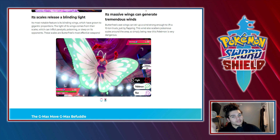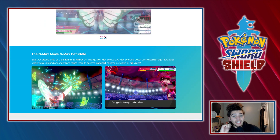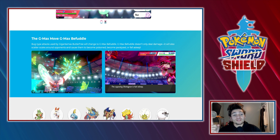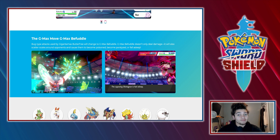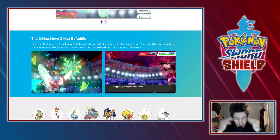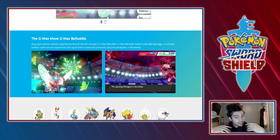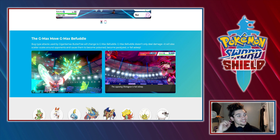Its move is G-Max Befuddle — it deals damage but will also either poison you, paralyze you, or make you fall asleep. So in essence it's like Tri Attack, but instead of freeze, burn, and paralysis it has poison, sleep, and paralysis. It's kind of like the ability Effect Spore, but you're throwing it at somebody instead of waiting to get hit — similar to how Eevee's move works like Cute Charm but offensive.